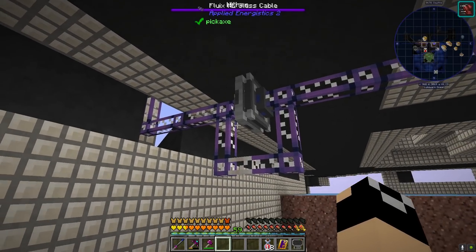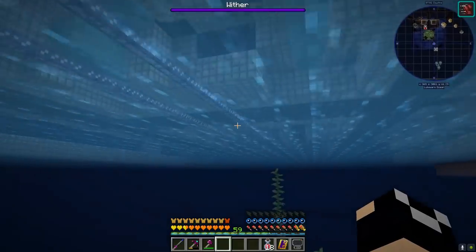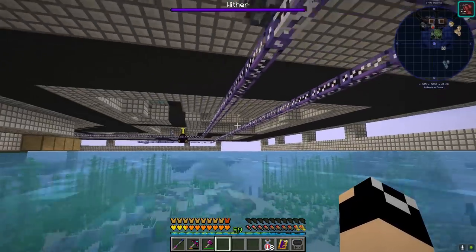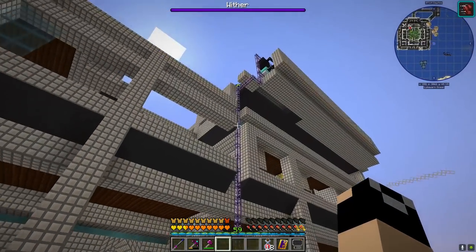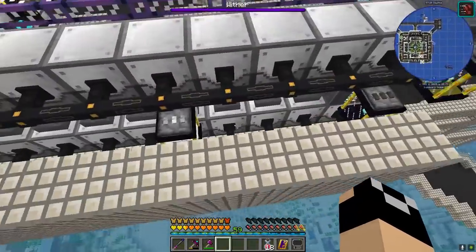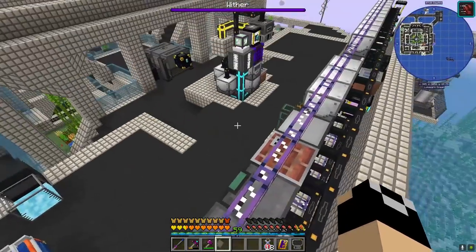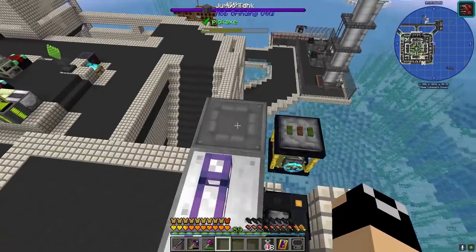It's going to come through another storage bus interface combination and head up, and we'll take a look at that in just a moment. I have a second line because this is kind of how we have to run it at the moment until we get dense cable and a controller. I've got a second line here that comes out the back of the energy acceptor and runs around — it's going to head up as well. Just bear in mind that this can only support eight channels, so we're going to be picking and choosing what we plug up.